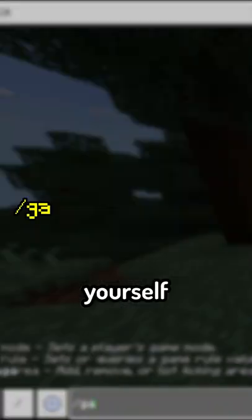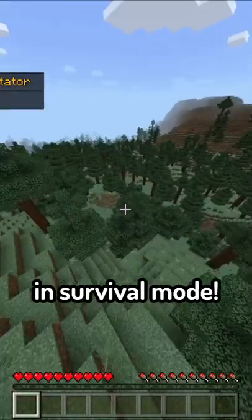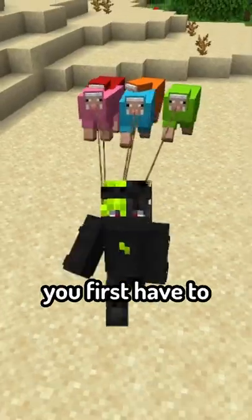Then if you join the world and put yourself into Spectator Mode, you'll see that you can fly in Survival Mode, which is a glitch. But to fix it, you first have to fly up in Creative Mode, then go back for it to work just like in Java.